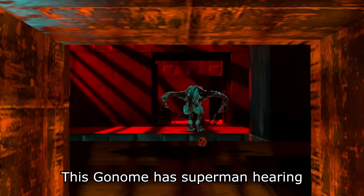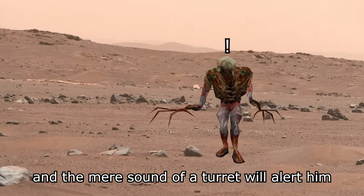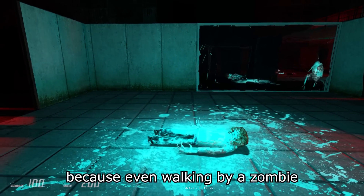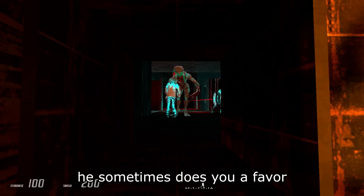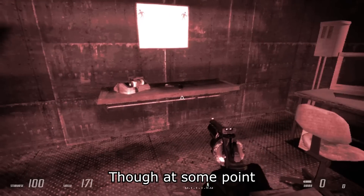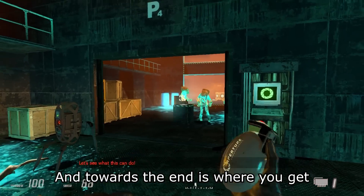This Gnome has Superman hearing because he could be at a whole different facility at another planet, and the mere sound of a turret will alert him. For this reason, a lot of this section is stealth, because even walking by a zombie will wake them up, and because of their zombie sounds, Gnome dude comes by like a dog. He sometimes does you a favor and absolutely wrecks these zombies. Other times he doesn't care. Though at some point you do get the energy pistol and revolver so you can go get him, which you do. And towards the end is where you get those Zen grenades.